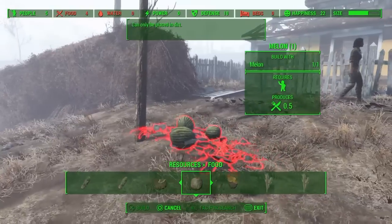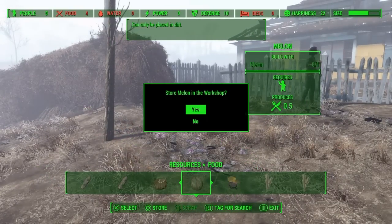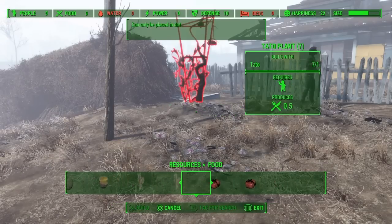We didn't clean our area up very good back here. You can come back to the workbench, set it for scrap, and come out here and tear down all the fence, trees, swings, slides, and everything — it might open it all up for a better garden. That's how you come out here and plant it: go to resources, set it for food, and just start planting wherever it lets you.